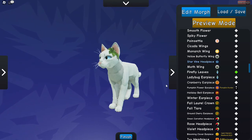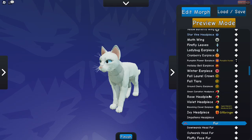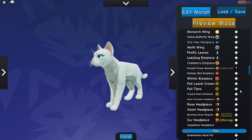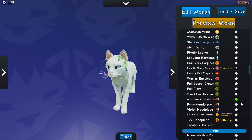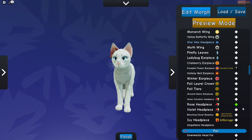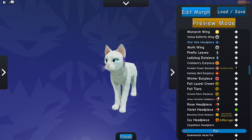This stuff — got the firefly earpiece again, got the ladybug earpiece again, because I used to have them on my old account but then I made a new account. And then there's this that also comes with the new pass: this rose on the other side and these little purple flowers that dangle down.